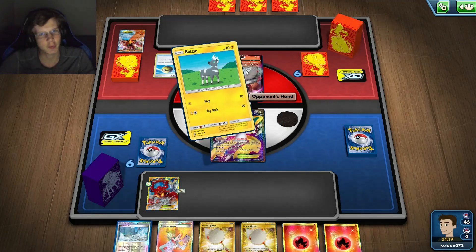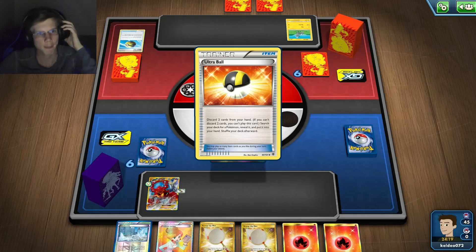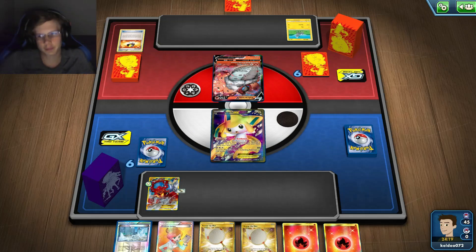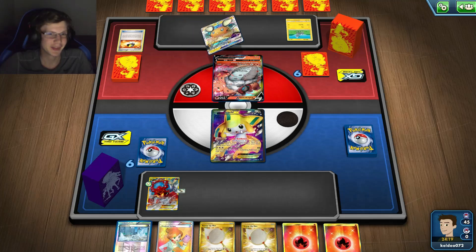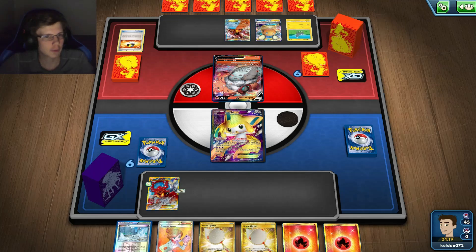I could potentially kill Volcanion in the same turn, which is really good. I definitely can't kill him in one hit though unless I scoop up a bazillion times — that's probably not possible. I just need my Heads as well. Killing Jirachi, but who knows? This deck is just everywhere — I feel like I've been playing it in every single deck I'm doing because I run into it all the time.